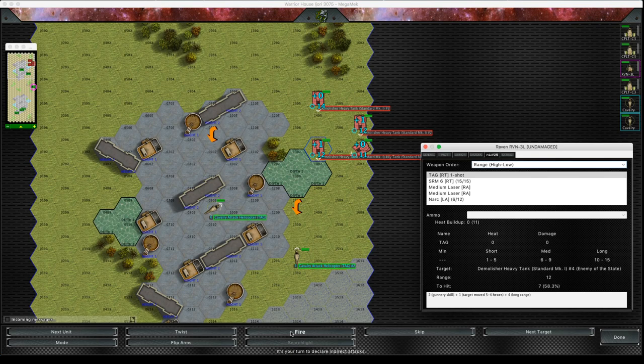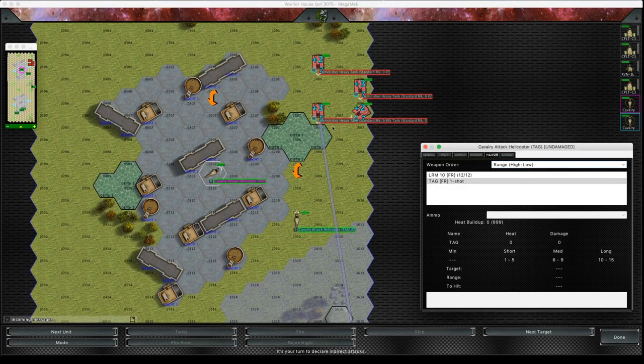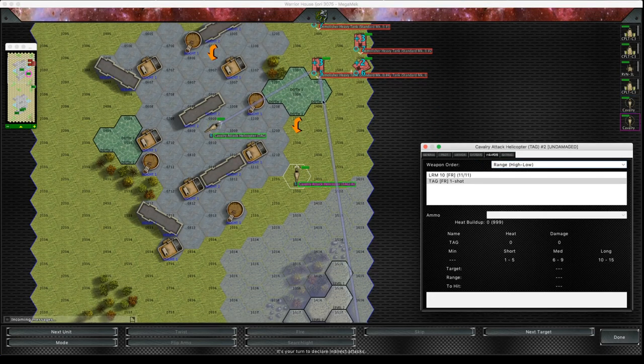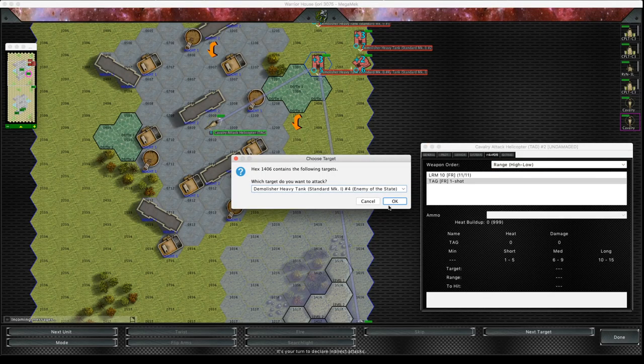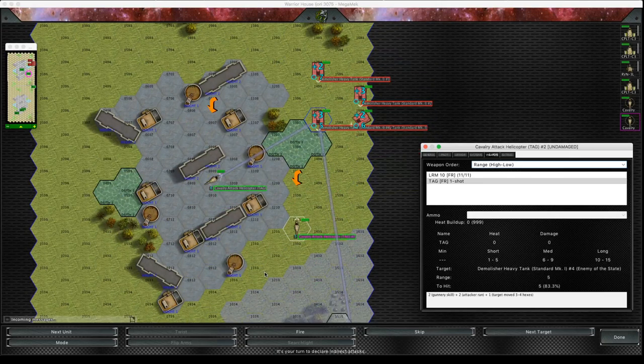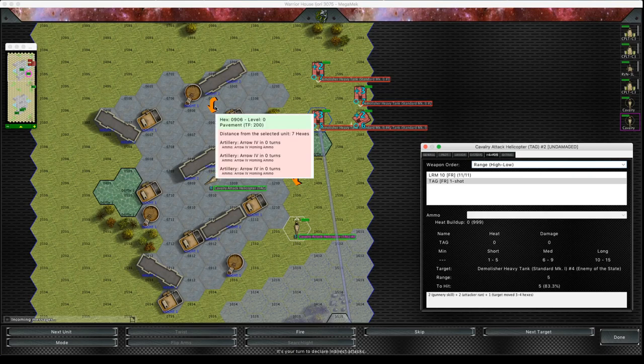Maybe a seven with the Raven. It gives me the choice every time: do I want the hex or the target? When I click fire it's going to go into the dice rolls to see whether they've hit. This is where this location becomes important — when you launch Arrow 4 homing missiles you choose the hex that you want them to be around.